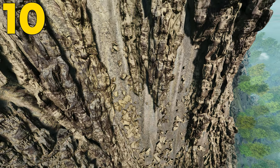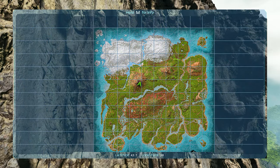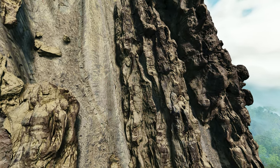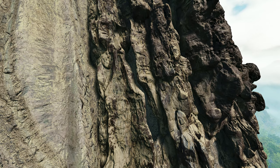Coming in at number 10, this can be found at 43.7 latitude and 38.0 longitude. Here it is on the map. This location can be found on one of the sidewalls of the volcano. The volcano actually has a lot of these locations, so just make sure to fly around and look for them, because they really are everywhere.